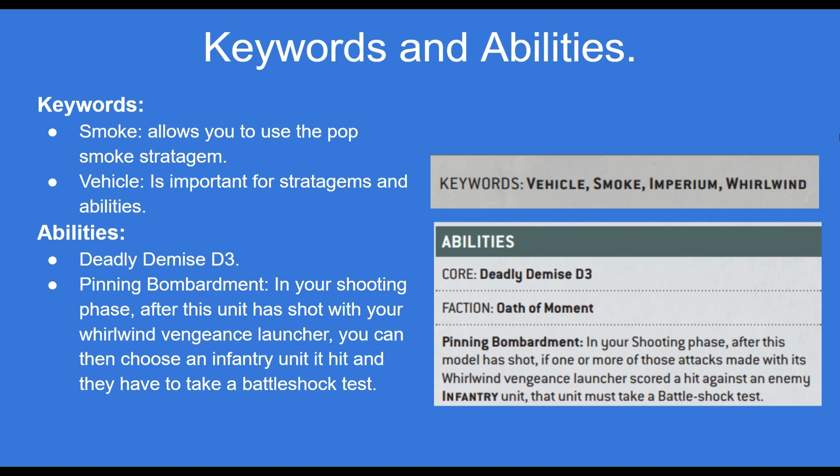The Whirlwind has the Smoke keyword which allows you to use the Pop Smoke stratagem, and it also has the Vehicle keyword which may be important for stratagems and abilities throughout the game. It does have the Deadly Demise D3 ability and it has its own inbuilt ability called Pinning Bombardment.